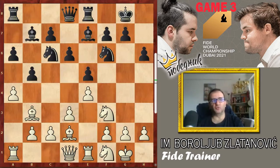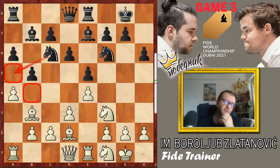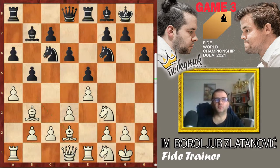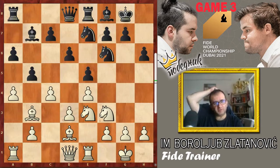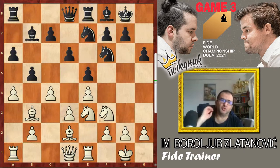After h6, Bd2. The idea is, in most lines, to control those key important squares, so to eliminate black counterplay with Na5 and c5, and also to intend to put the bishop on the annoying spot on a5. After Bf8, normal move, Ne3, Ne7, white goes for a bit strange, a bit shocking, a bit ugly as well, but still maybe the best move here — c4. With that move, white wants to fight against the move d5 at some moment, and wants to secure the ultimate spot for his bishop on c3.